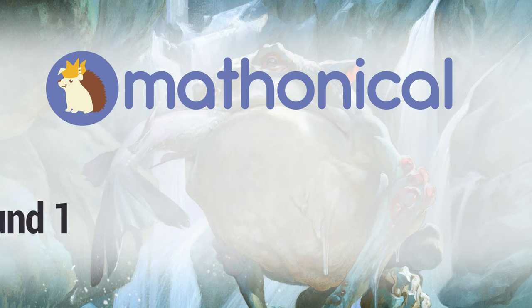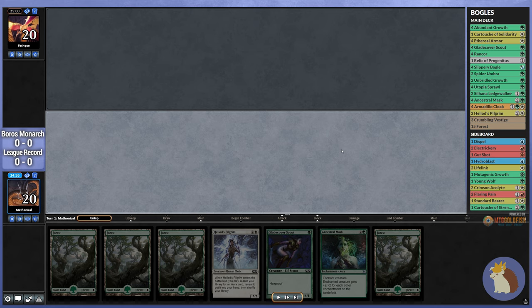Hello Powerfans! This is Methodical and you're joining me for Round 1 with Boggles. Our opening hand is terrible, so we get to take our first London Mulligan, where we're going to send this back and take another 7-card hand.